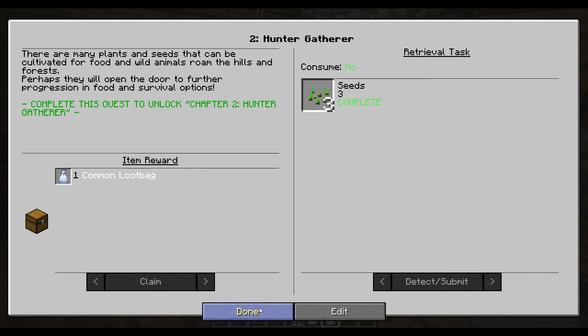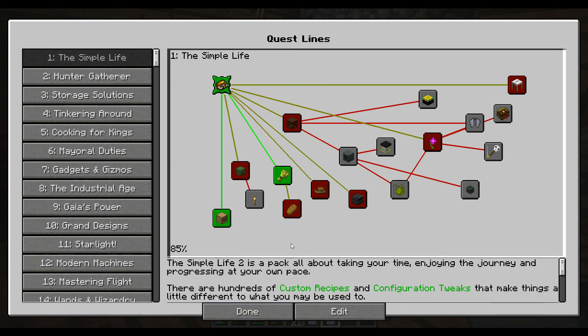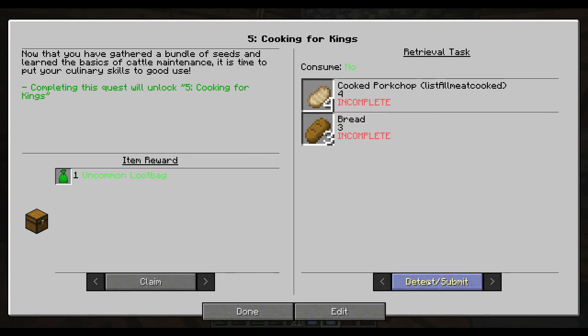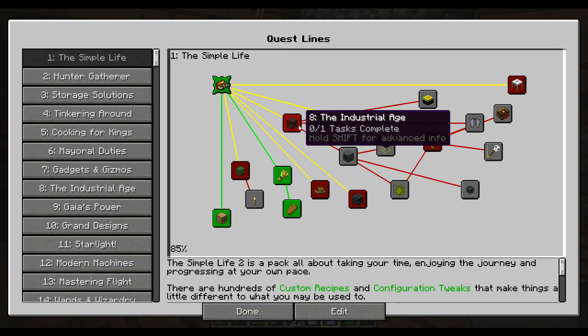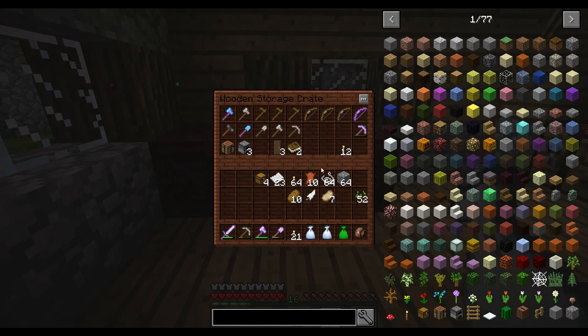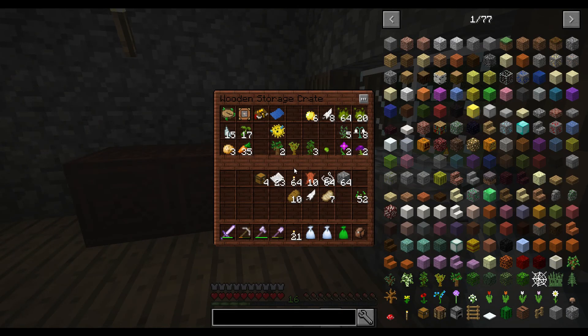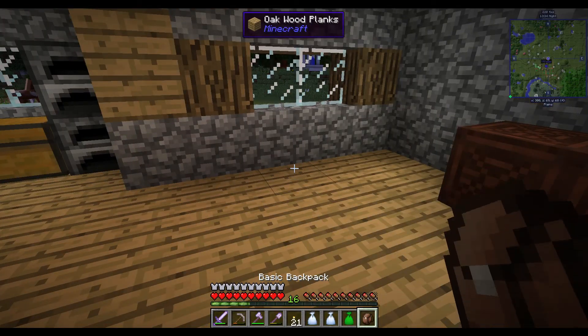I recommend starting in a village. With the farms at the village it will help in the beginning, or at least loot all of the wheat you can get. We already have these because I got them from the dungeons. We need an engineer's hammer — I do have one. Where'd it go? Oh, I have it right there. You guys probably saw it.